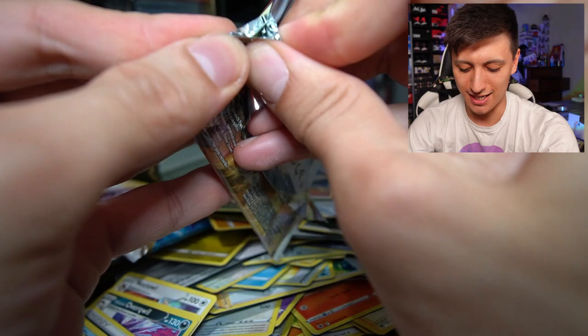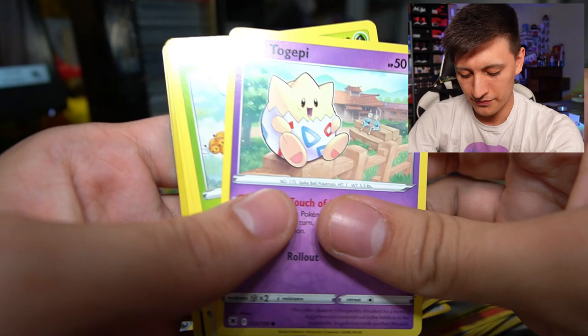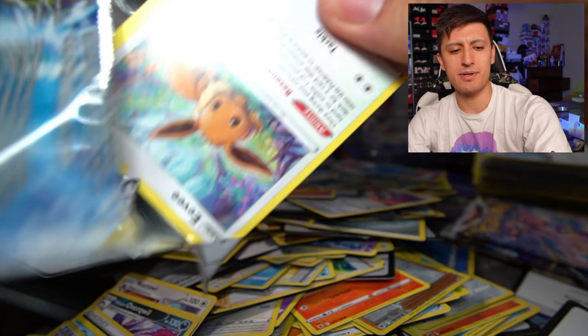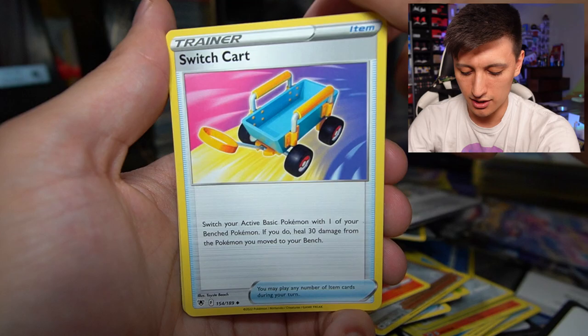Let's see if this is going to be a banger pack or not. Nope — white coat card. Drop the code and see what's inside: a Hisuian Qwilfish and a Regieleki. We keep getting the Regis. I might want to build a Regi deck — I might do it. I'm not a big fan of single prize decks though; I really like the power that Vs, V-Stars, and V-Maxes bring to the table. But if I were to build a single prize deck, Regis might be a competitively viable option.